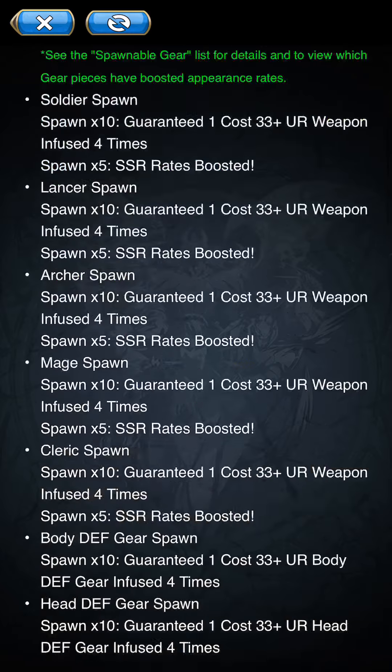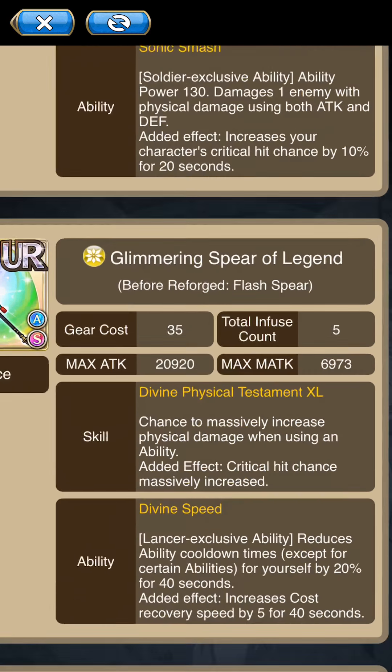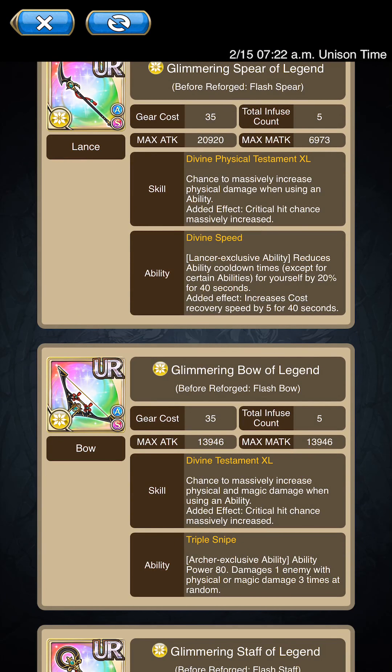You're going to have a lot of critical hit rate if you manage to combo all four of those together. It really depends personally — I think you need to stack more things for the added effect from these testaments to really be working. It can definitely work out to your benefit, but it's not going to be a great individual added effect on its own. Let me actually go over the abilities on these.